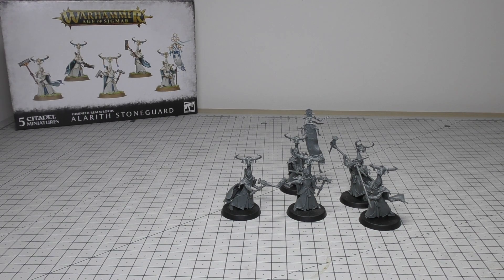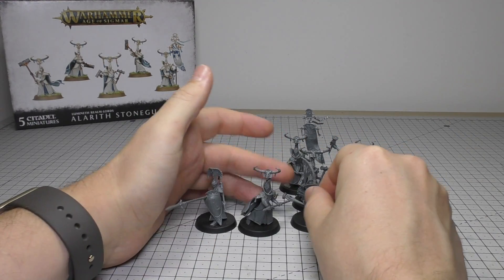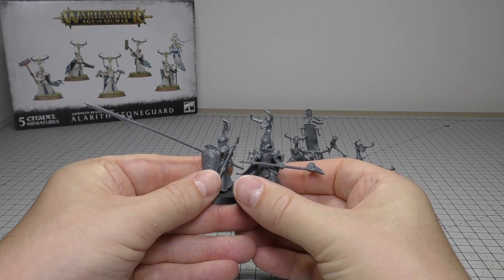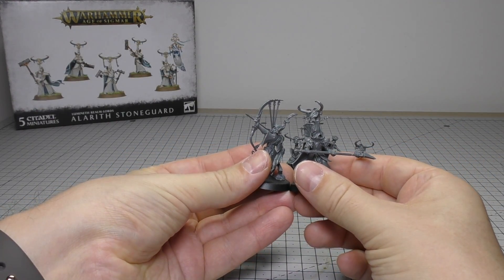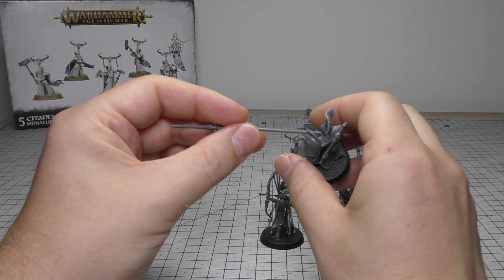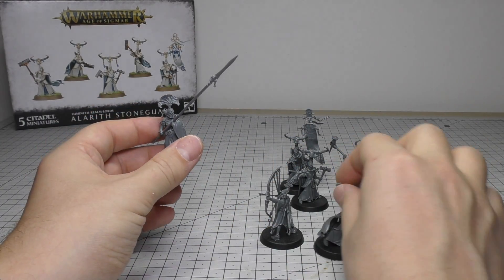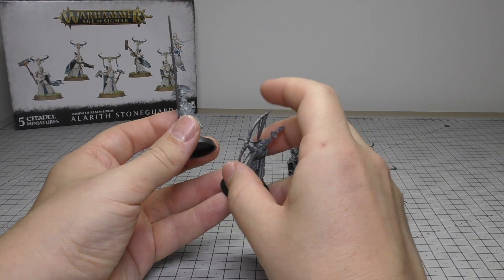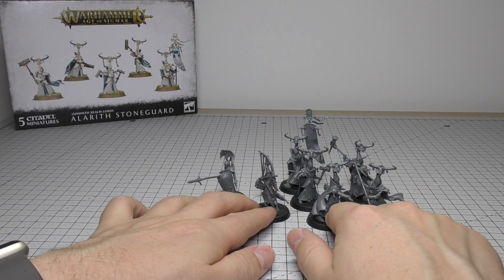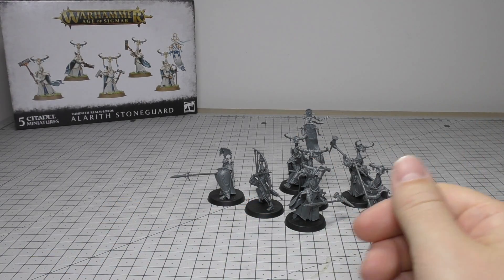Now for size comparisons. You've got the Wardens and the Sentinels — they're all on the same bases. Size-wise they are taller than the rest of your troops, but it is literally that cow on the top that makes them taller. Their cloaks are very impressive. The Sentinels are just not as impressive as I expected them to be, but they're going to be a similar size to the rest of your troops overall. They will stand out with those funky helmets — maybe that's one of the reasons Games Workshop did that. Compared to the Venari Dawn Riders, obviously the Stoneguard are dwarfed by them.